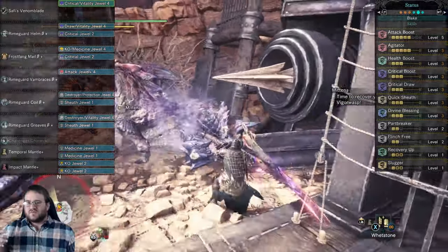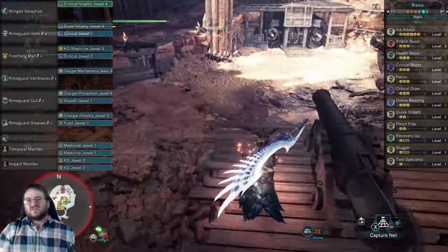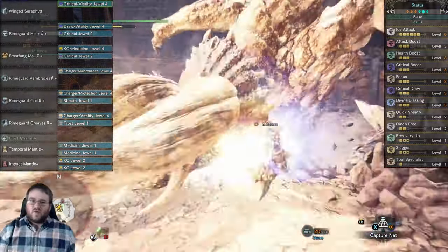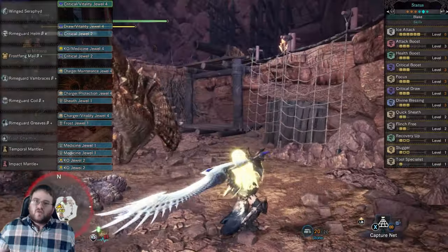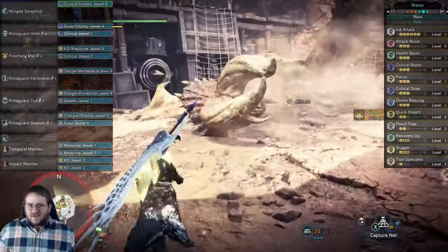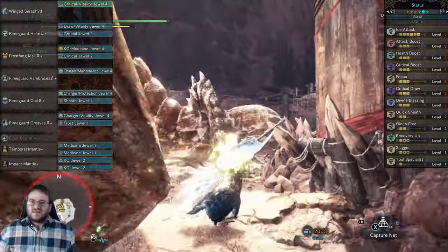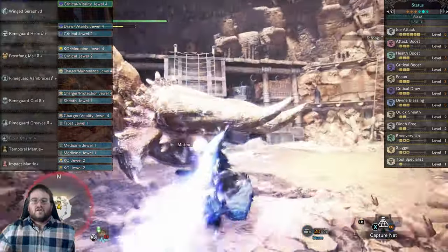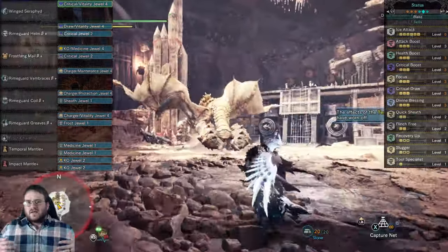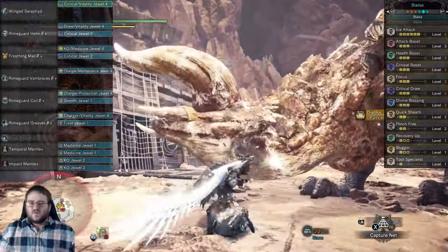Now let's go over Greatsword build number one: the Elemental Greatsword build. This is what I recommend as a basis for a Frostcraft Punishing Draw Greatsword build. As you can see, we're rocking full elemental damage because of Critical Element. The background fight is against Diablos — pretty chaotic but a lot of fun. You get a whole lot of hits on his head because he has such a huge melon. The key variation for the Greatsword build is that you want as much Focus as you can jam in: all three points of Focus, Health Boost, Crit Boost, Crit Draw, Divine Blessing, and full elemental.